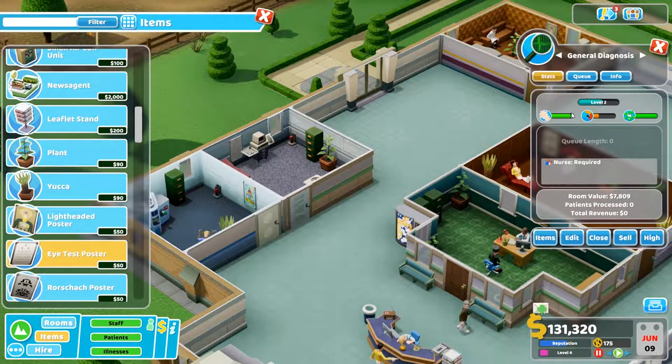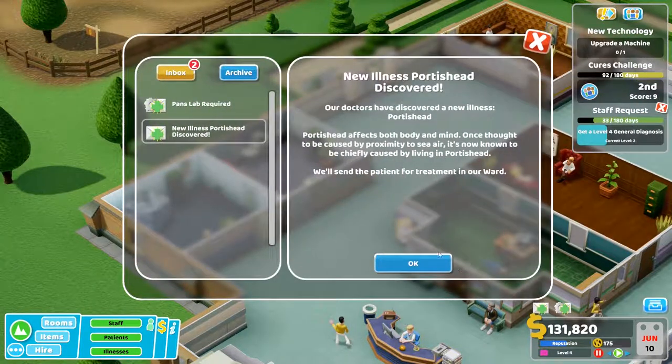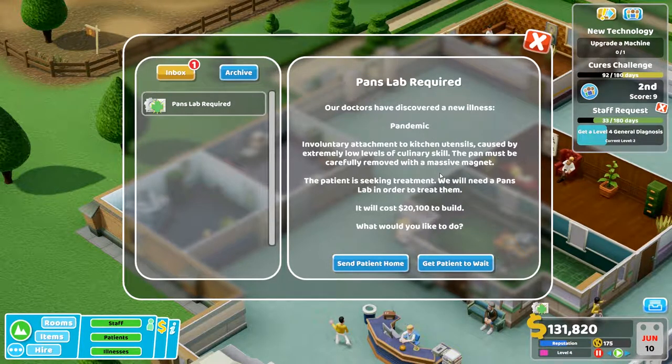How do I get this up? From prestige level. Portishead — Portishead affects both body and mind. Once thought to be caused by proximity to the sea air, it's now known to be chiefly caused by living in Portishead. Treatment in our ward.